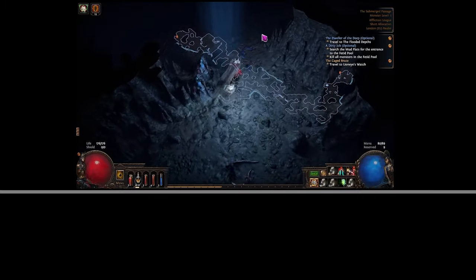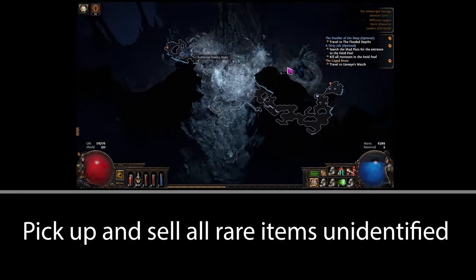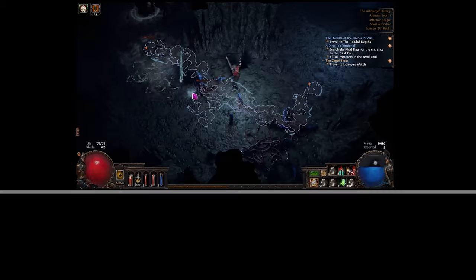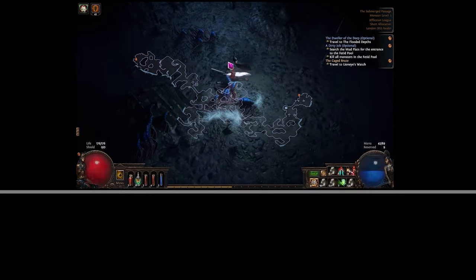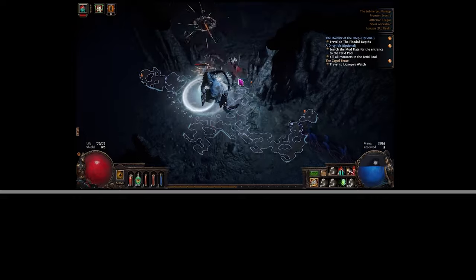One important thing to note is that we need a lot of Orbs of Transmutation by Act 3 or 4 to get some crafts going, so pick up any rare unidentified items on the ground and sell them. Even if you have no intention of using these items, we're just doing it to get transmutation shards so that when we get to Act 3 we've got at least eight transmutes to cast some flat elemental damage on gear.